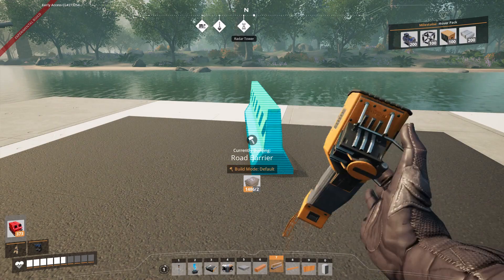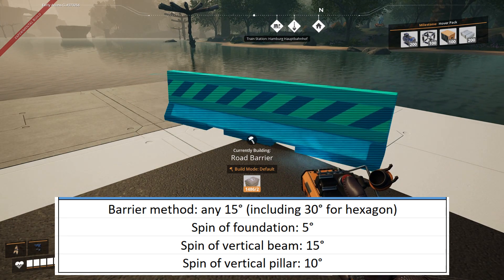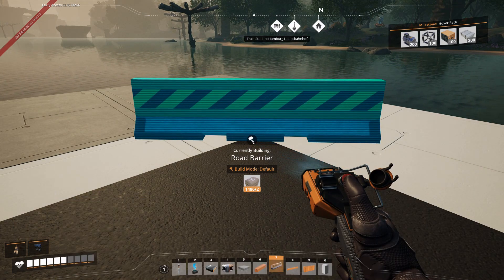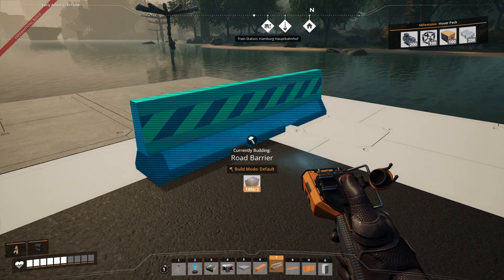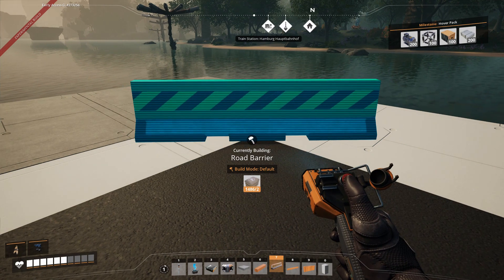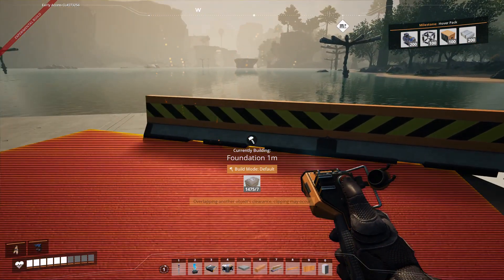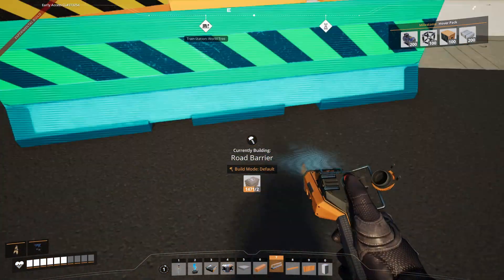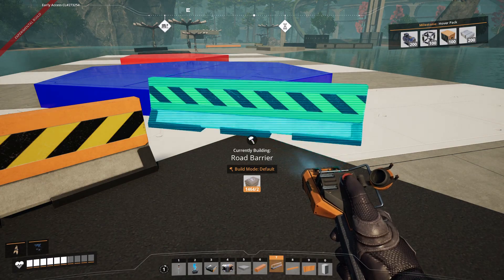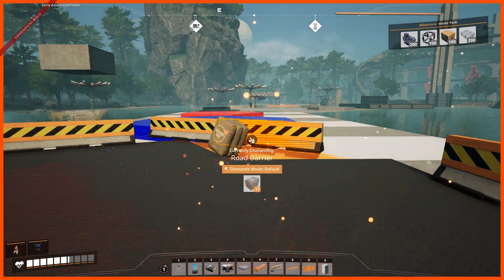I only listed those angles because of existing methods. The barrier method is one of the most handy tips — the barrier moves in 15-degree increments, and you just put it at the corner of a foundation. For any 15 degrees — we'll do 30 for a hexagon — place a second barrier at the end of the first, then snap your foundation to the center of the second barrier. Repeat at each corner until you have a hexagon. Barrier method is super handy.